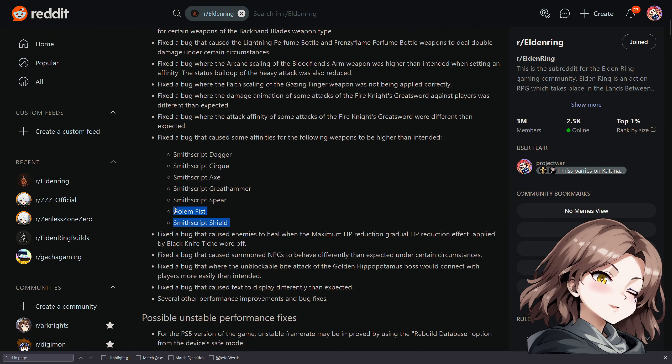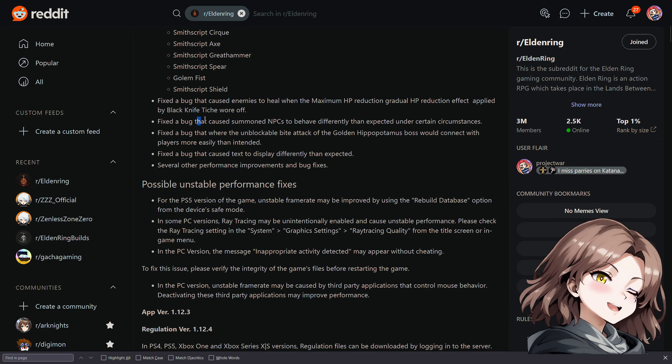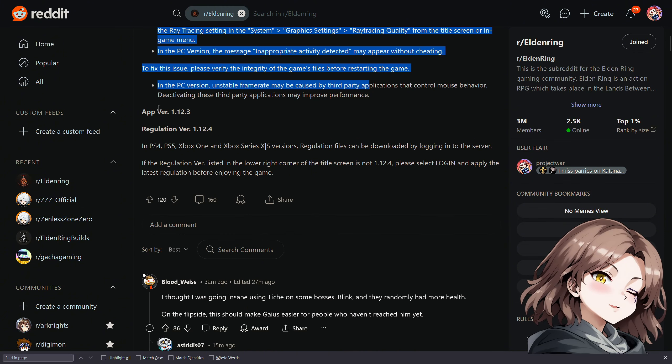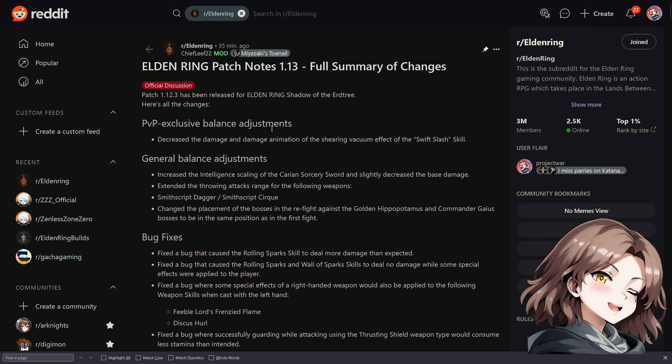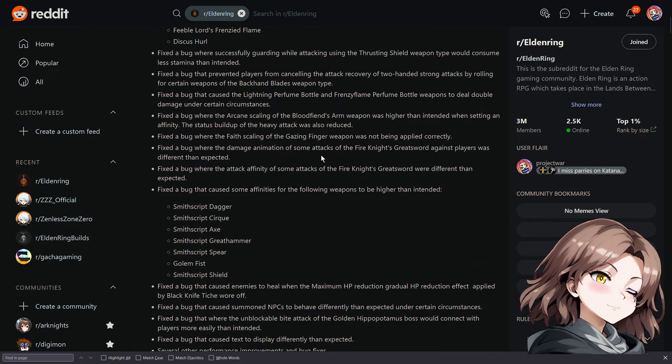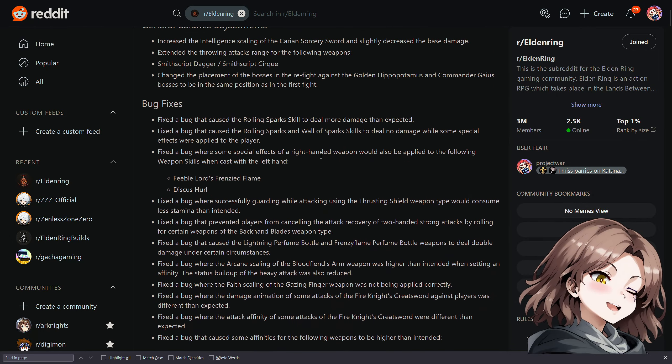Golem Fist was nerfed too — I was gonna make a rocket punch build. They also fixed a bug that caused some NPCs to behave differently than expected, so broken AI is fixed — maybe mimic and other summons won't just stand around anymore. That is patch 1.12.3. Pretty much all nerfs, kind of sad that it's only to us and not to Radahn. The best build for Radahn is a shield build with a pokey stick.